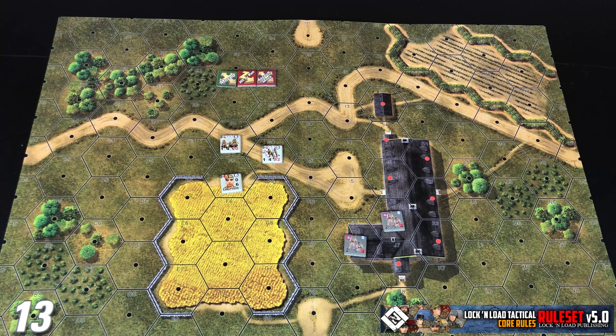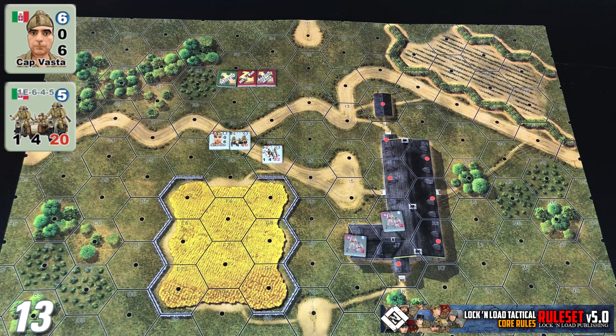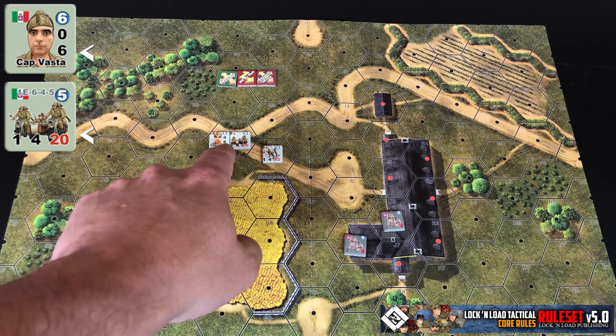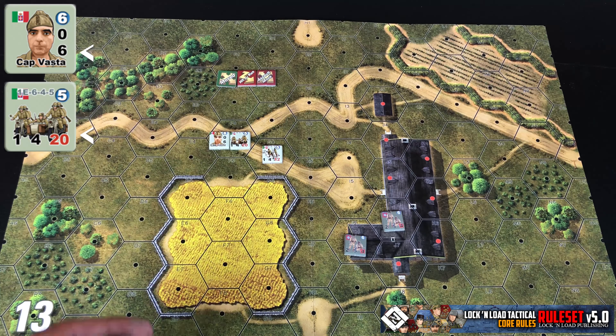Single man counters — so we have a leader here stacked with this motorcycle unit — they can move with a mounted unit as if they are mounted themselves. Our leader has a movement factor of six, but the motorcycles have a movement factor of 20. The leader, as a single man counter, could move with them up to 20 movement points worth of movement, just as if he were mounted, as long as he is stacked with them.